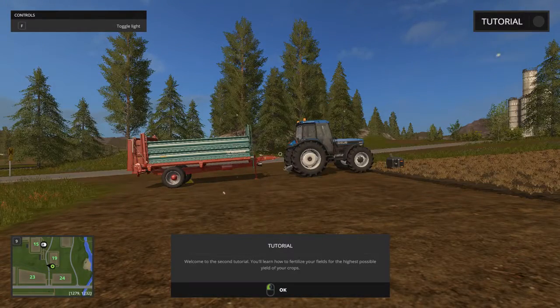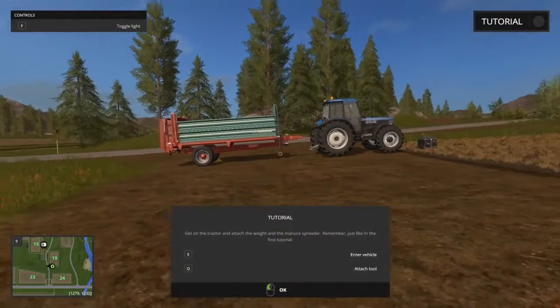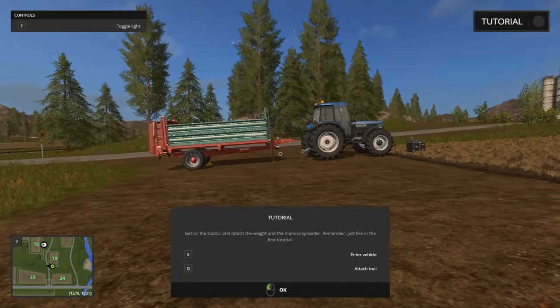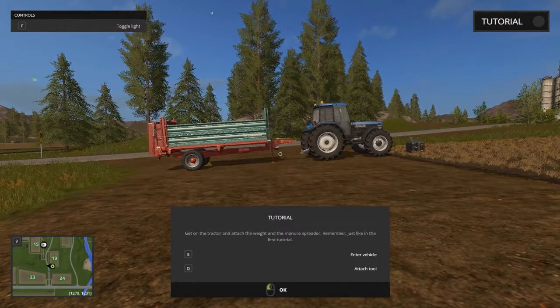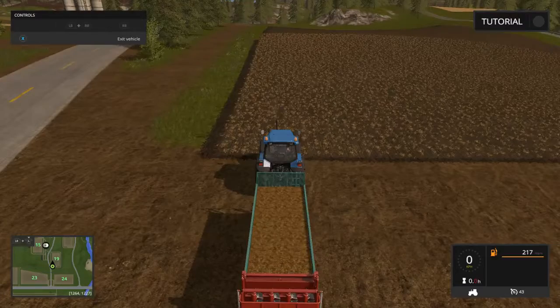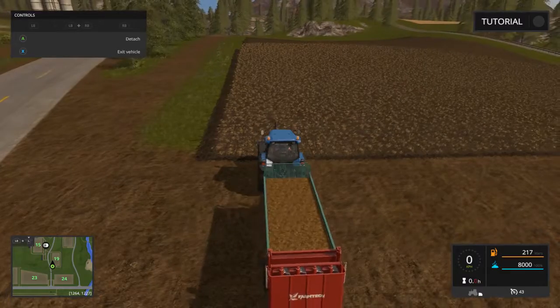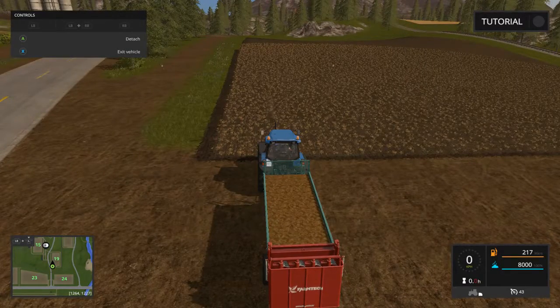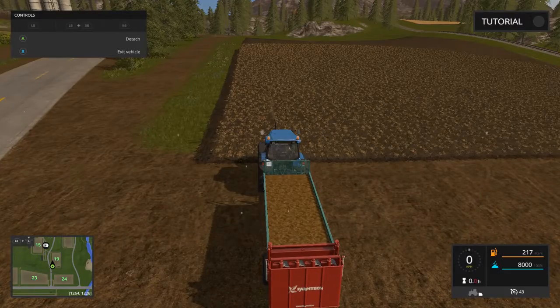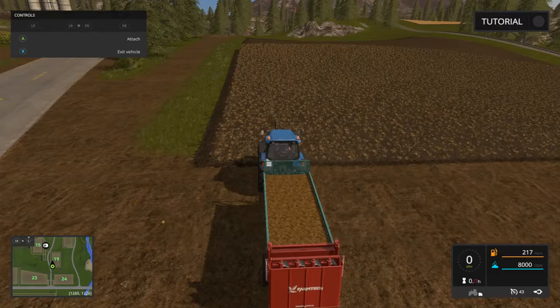Welcome to the second tutorial. You'll learn how to fertilize your fields for the highest possible yield. This seems relatively straightforward — get on the tractor and attach the weight and the manure spreader, just like in the first tutorial. Back up, attach, pull forward, get the weight.